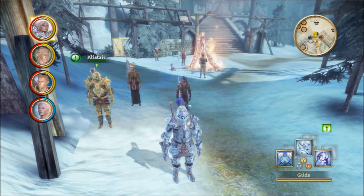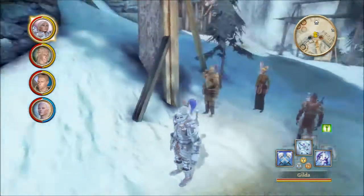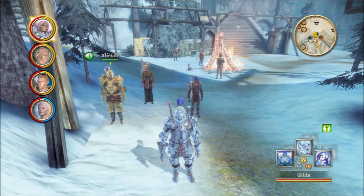In our last installment, we stopped at Soldier's Peak to forge the legendary Star Fang, which Gilda currently has equipped, as you can see. We finished up the side quests that needed to get done before we go rescue the queen.